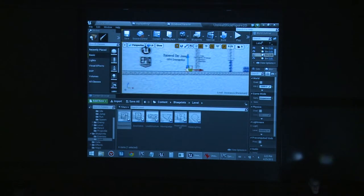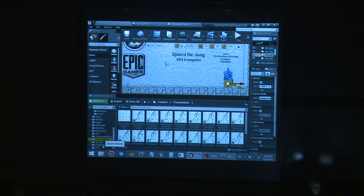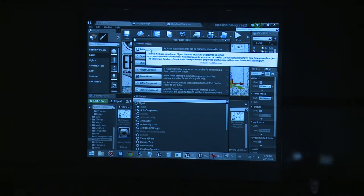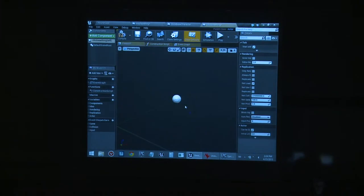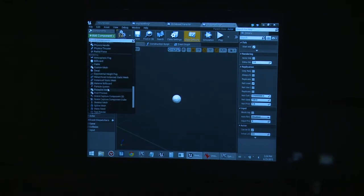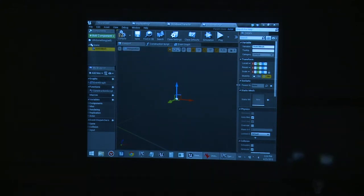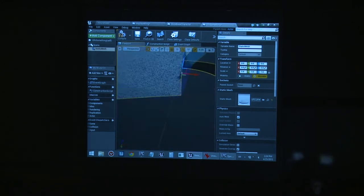No game is complete without a UFO. I'm adding a UFO which is a 3D mesh. I create a new Blueprint based on Actor, add a scene component and a Static Mesh — just a simple UFO model. But it has no material — this is the default texture. So I'm going to make a material for it. I right-click and create a new material.